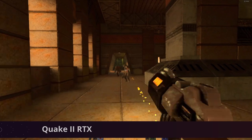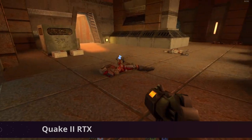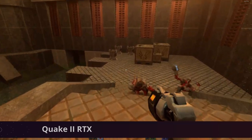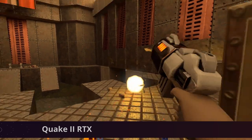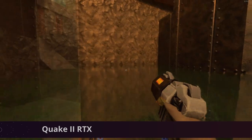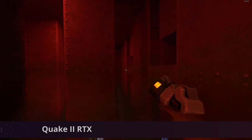A bit of a random classic to get ray tracing and to be added to GeForce Now — this is Quake 2 RTX, currently free on Steam. You can relive the classic Quake 2 with realistic reflections and global illumination while you fight your way through the hostile Strog civilization in the first three levels of the original game. You can see the awesome reflections, though the RTX is let down a little by some of the old school graphics. If you've got a bit of nostalgia it's definitely worth hopping into.